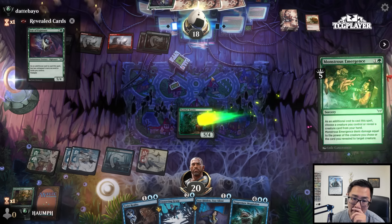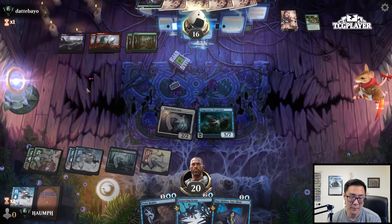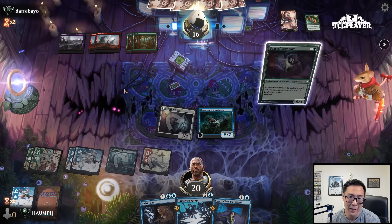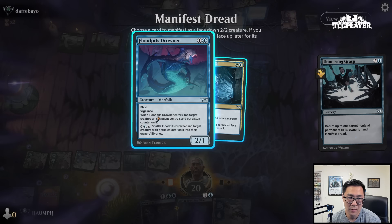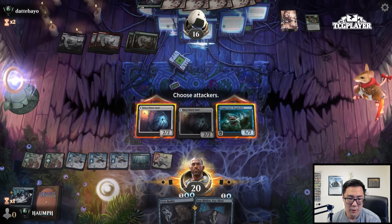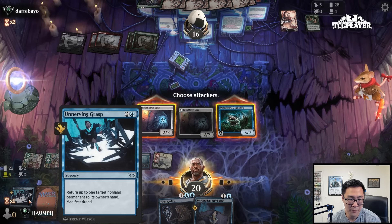Basically I don't want them to kill the Megalodon — I just want them to play creatures. If they just play Fear of Exposure, that seems like a pretty bad line given that I have the 5-7. They did it anyways, so this is just the perfect opportunity for a nice little tempo play here with the Unnerving Grasp — just bounce that thing. Do I have Delirium? Sorcery, Enchantment, Land, Creature — okay, I do. I'm not flipping over this turn because I have the Twist Reality, but just something to keep an eye on.